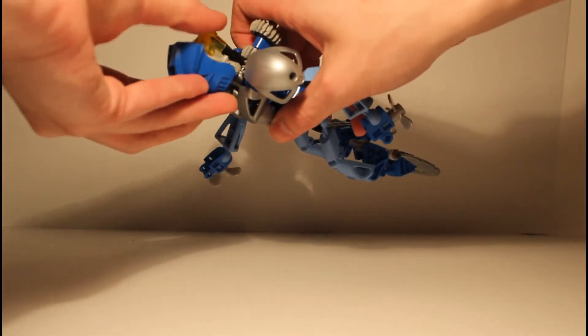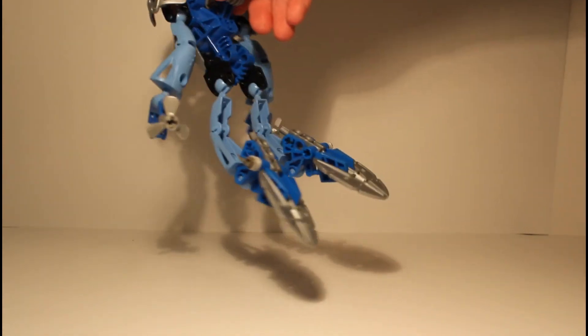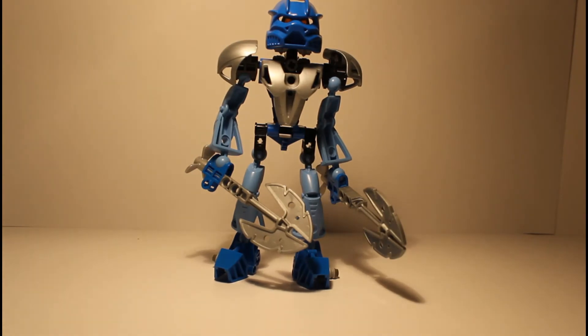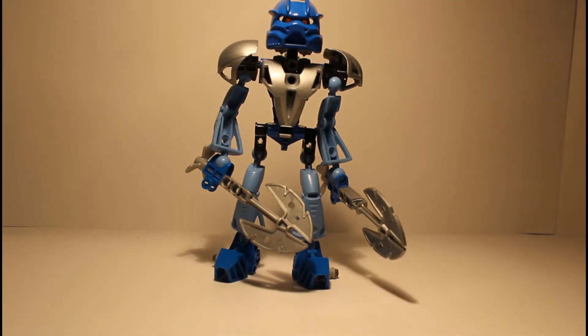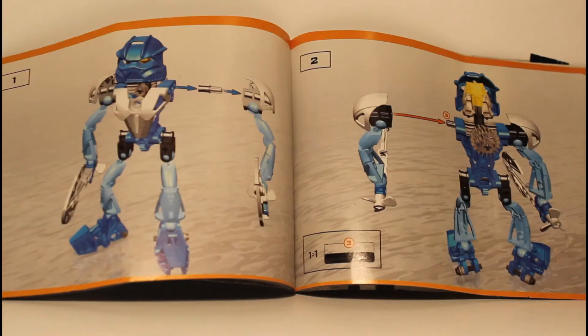So when she goes underwater, imagine just going like that, holding the arms like so, and she can just swim. Like Toa Lewa, she can't stand like this. Her eye stock color is a nice yellow. Her mask doesn't really like to allow light in, but when you do get the light behind it just right, she looks quite menacing.